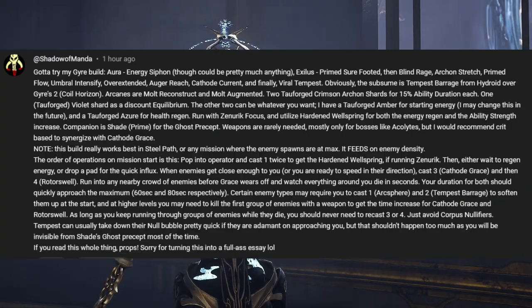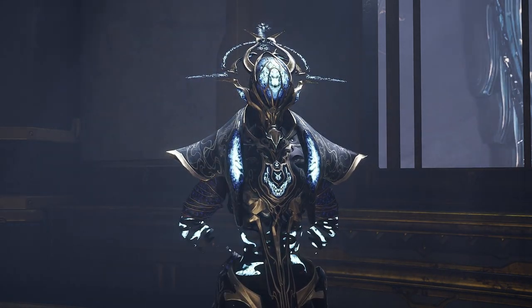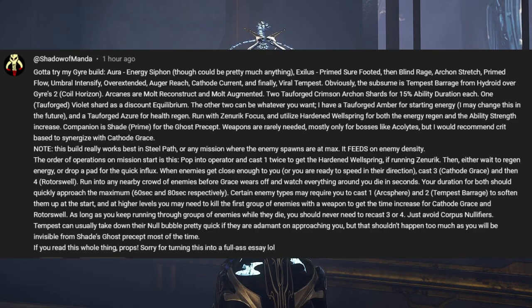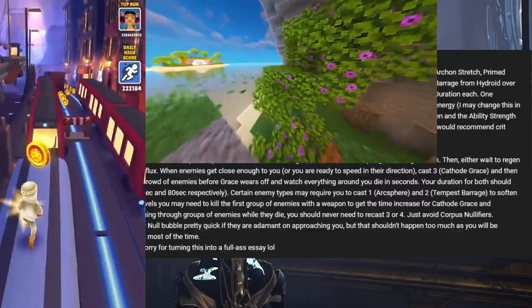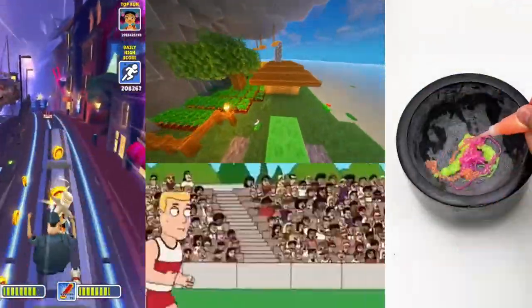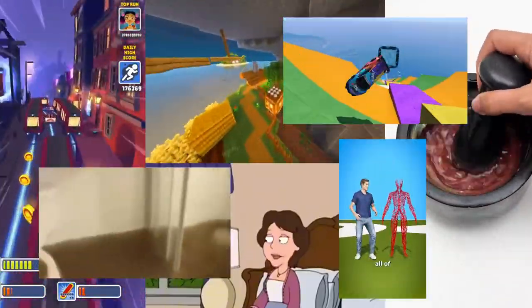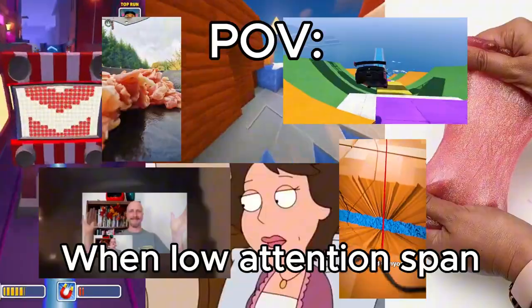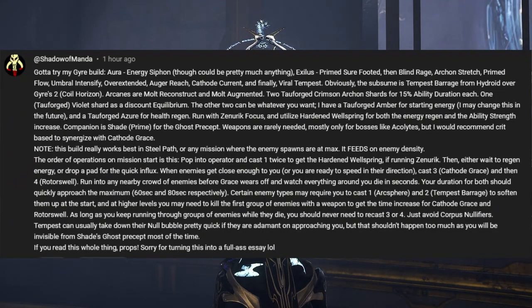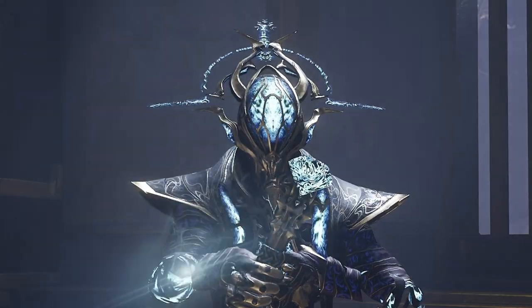In this video, I'm showcasing a Gyre build submitted by Shadow of Manda. It's a long comment, so I'll only emphasize the important things. The build uses: Energy Siphon, Prime Surefooted, Blind Rage, Arc and Stretch, Prime Flow, Umbral Intensify, Overextended, Augur Reach, Cathode Current, and Viral Tempest. Tempest Barrage is subsumed onto Gyre's second ability, with Molt Reconstruct and Molt Augmented as Arcanes, 2 Tauforged Red Shards, 1 Tauforged Purple Shard, and Shade Prime with Ghost Precept. Thank you Manda for letting me showcase their build — now let's head to the arsenal.